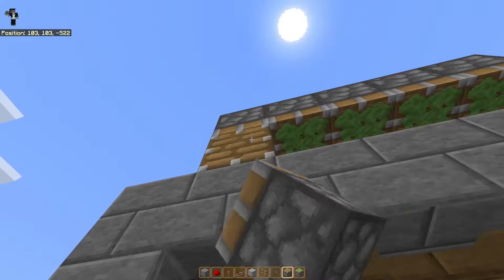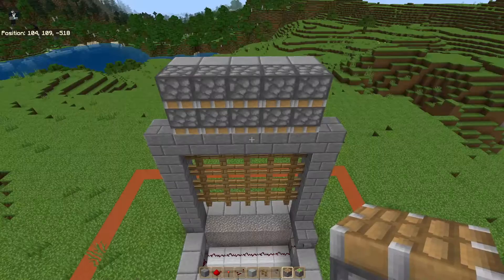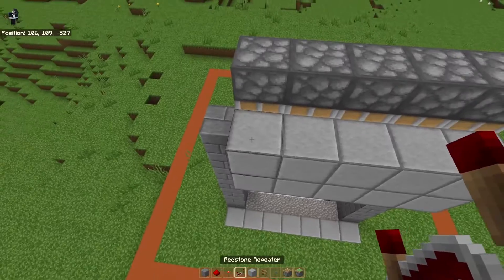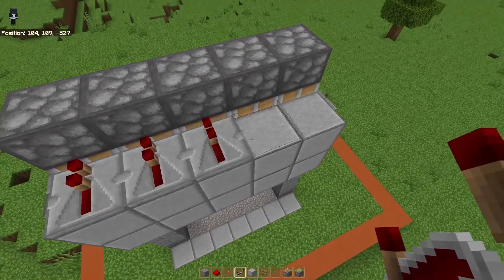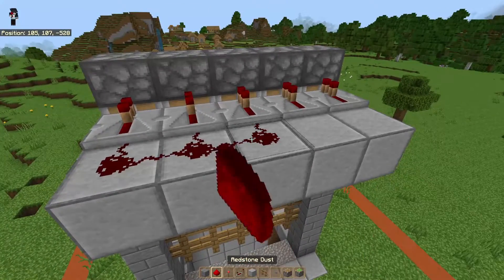And then under those sticky pistons, we're going to place regular pistons looking down. Now we're going to go back to the back side again, and we're going to remove these blocks. And we're going to add repeaters going into each one of these sticky pistons. So we're going to add a row of blocks here, and we're going to add redstone to those blocks.